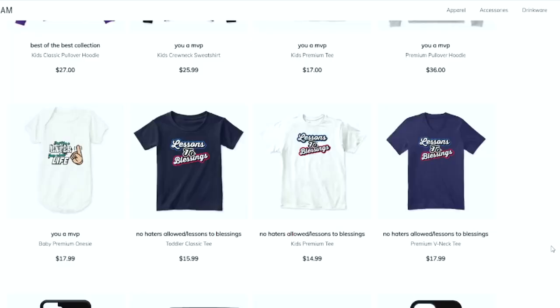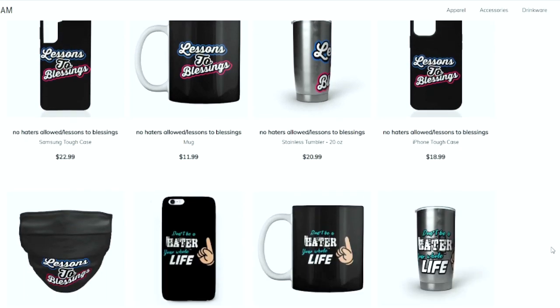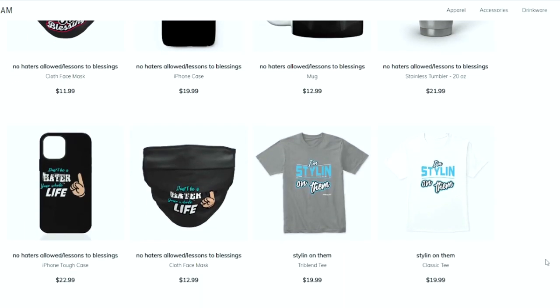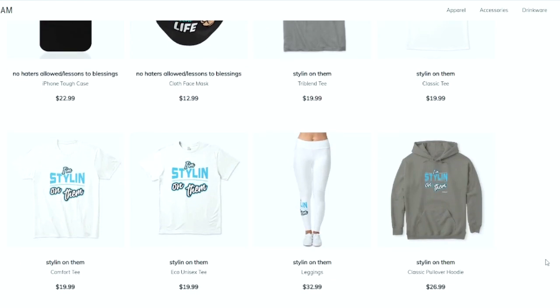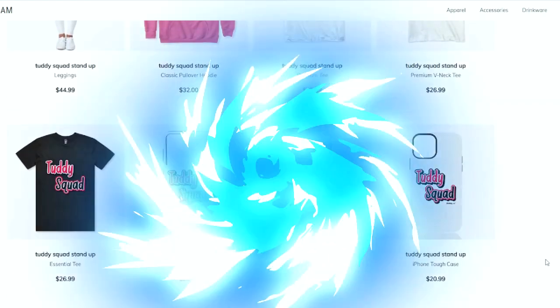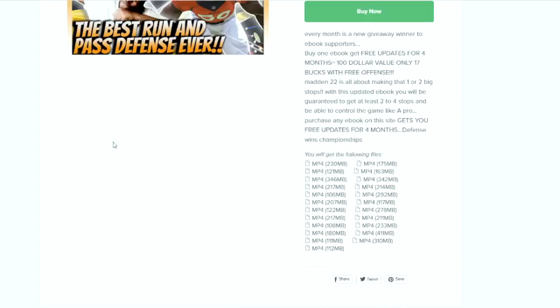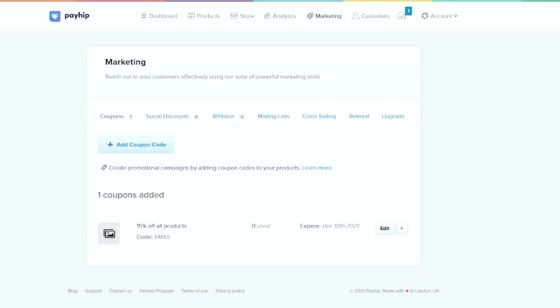Make sure your notifications are turned on. You can get merchandise, you can get ebooks at a discounted price using code XMAS. All ebooks are 15% off using discount code XMAS — blessings.